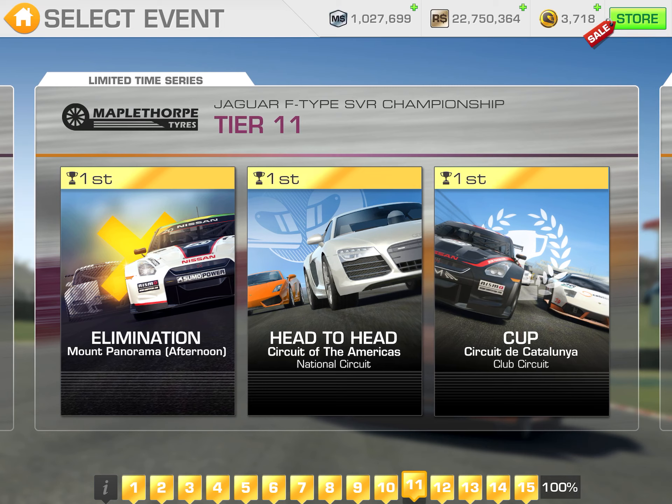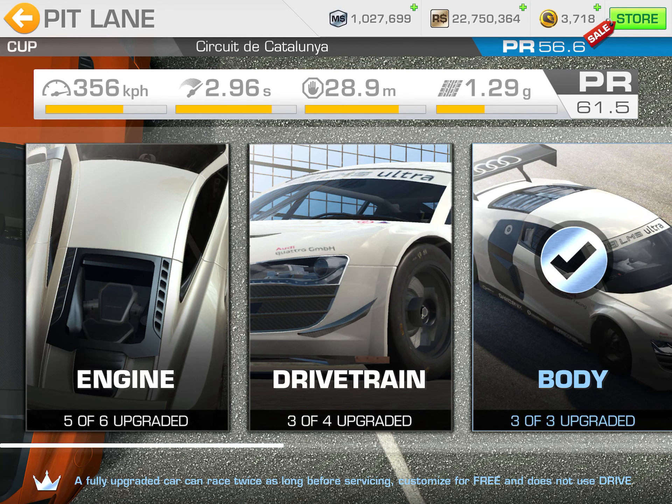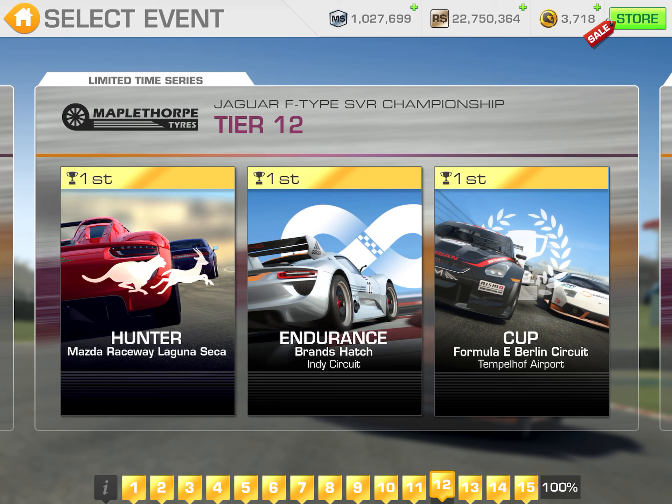Tier 11: elimination at Mount Panorama — I think you should be able to park your car at the cutting and save on service bars. Head-to-head at Circuit of the Americas National, single lap — should be pretty quick. Cup for tier 11 is at the Cataluña Club Circuit, seven laps, PR requirement 56.6. Completing that will just about guarantee your 75% completion reward of another 33 gold. Tier 12: Hunter at Mazda Raceway — quick single lap. Then endurance at Brands Hatch — try to bring your target down to the minimum of 1.7 kilometers. Cup at Berlin, five laps, PR requirement 57.4.